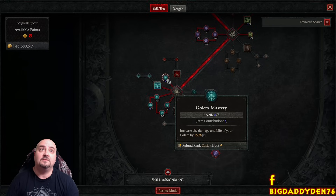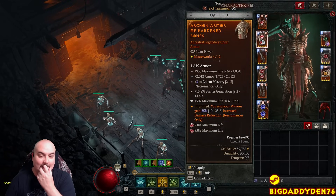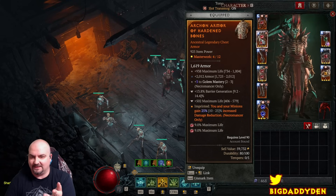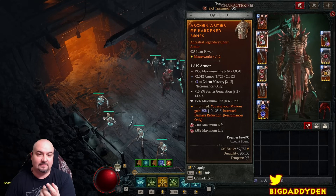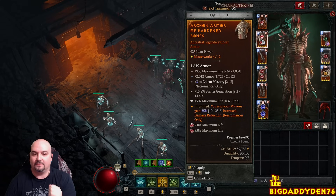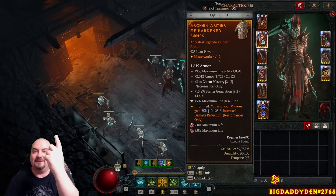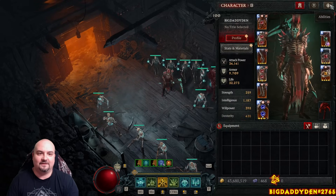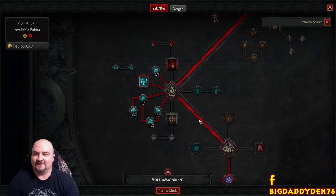Max out Golem Mastery - very important because it gives huge damage increase and increases golem life by 150%. On your chest plate when masterworking you want to crit on Golem Mastery. Every one point of Golem Mastery when masterworking increases your damage massively. Every 4th, 8th, and 12th craft an affix goes up randomly including tempers - hopefully hit Golem Mastery multiple times and your damage will soar.